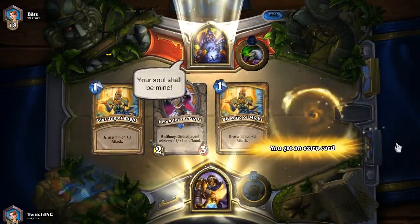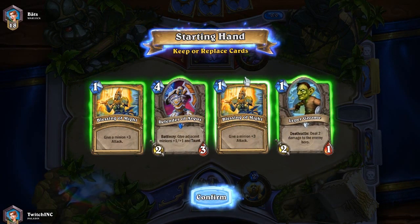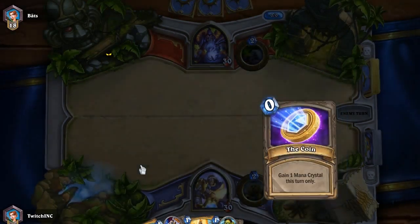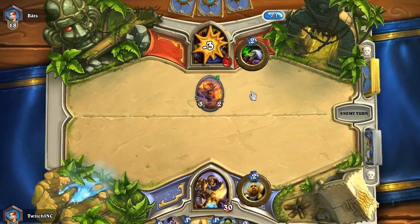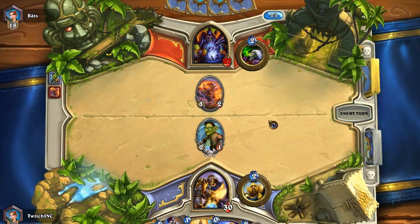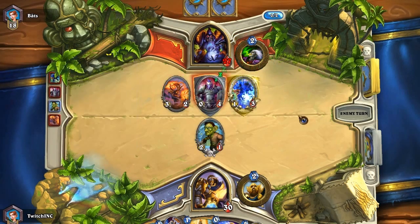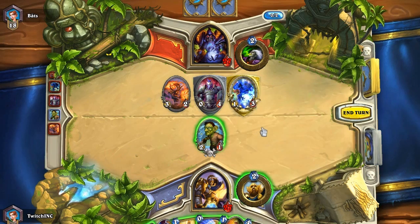We're back and I'm against a Warlock. That's not a bad starting hand, although I might want to get rid of one of these — I'll keep it just in case. There's the Fire Imp on the first turn, that was a good drop. I dropped the Leper Gnome — I get the feeling I'm playing against a Zoolock. Definitely a Zoolock. This is going to suck.